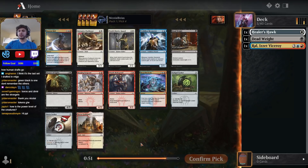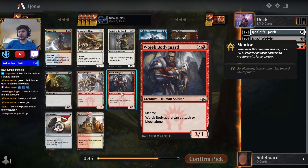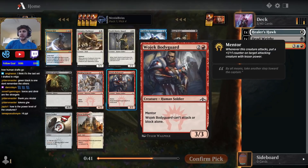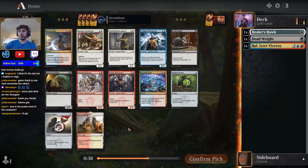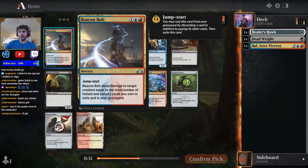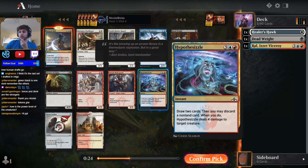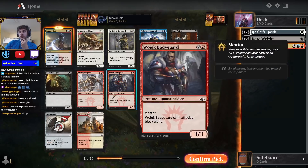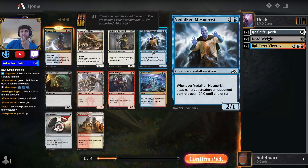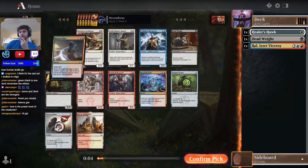Now we have a little bit more optionality. The most flexible card would be Wojak Bodyguard — it has great synergy with Healer's Hawk because of the Mentor mechanic, and Healer's Hawk having evasion via flying means it can actually attack since it can't attack or block alone. There's also a Deadweight in the pack, but I think Deadweight is worse than Beacon Bolt. If you are in an Izzet deck building around things like Beacon Bolt, it can be very powerful and moves us back towards our Ral. Hypothesizzle is also quite good. I think we're just going to take Beacon Bolt.